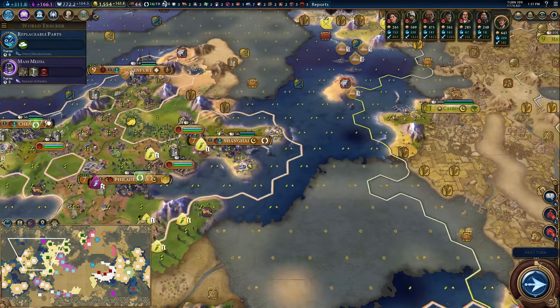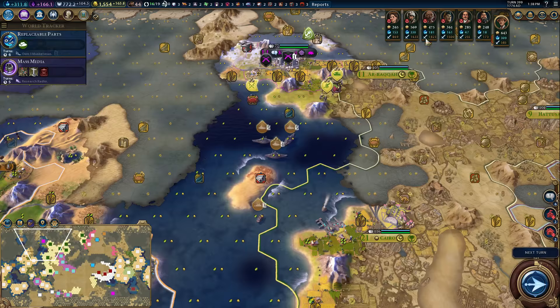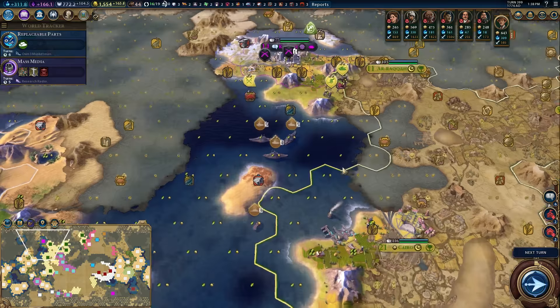I guess we're gonna put a cut in here. I'm still happy with our overall state of affairs, although I do really want to go to war against Arabia sooner rather than later, because they still have a scary tech rate. Although we're catching up in raw tech, of course they've been ahead. But they do have a lot of frickin' armies. Modern armor as well is scary.